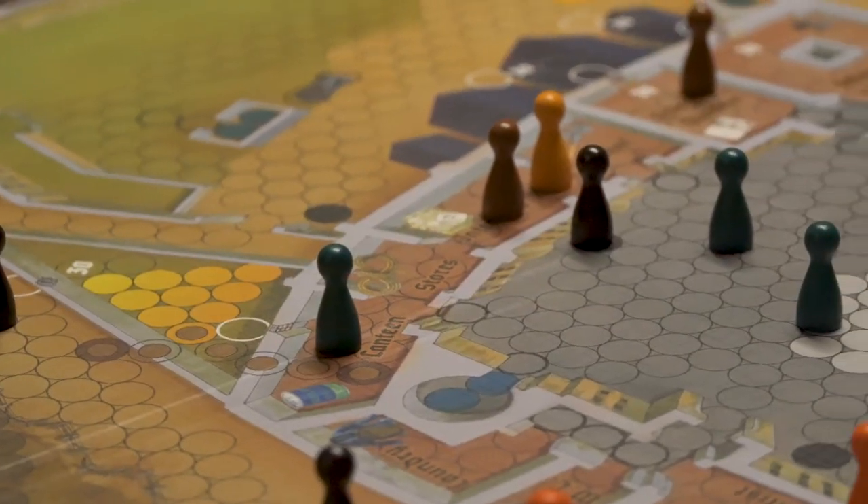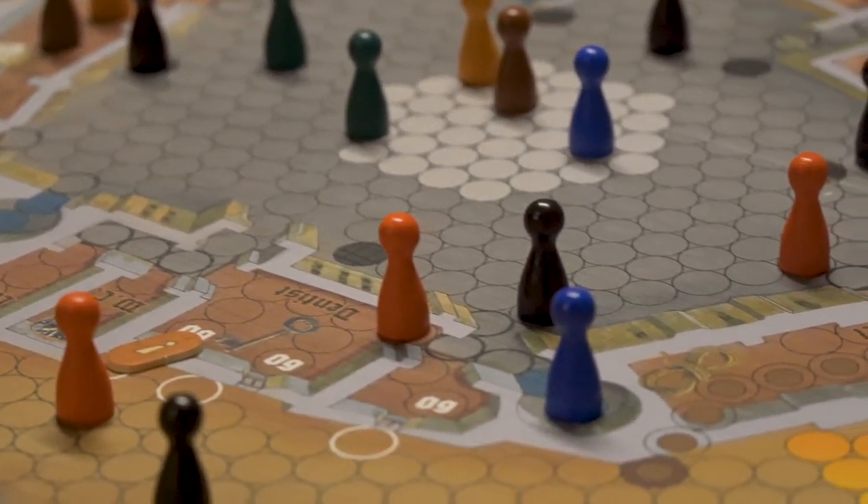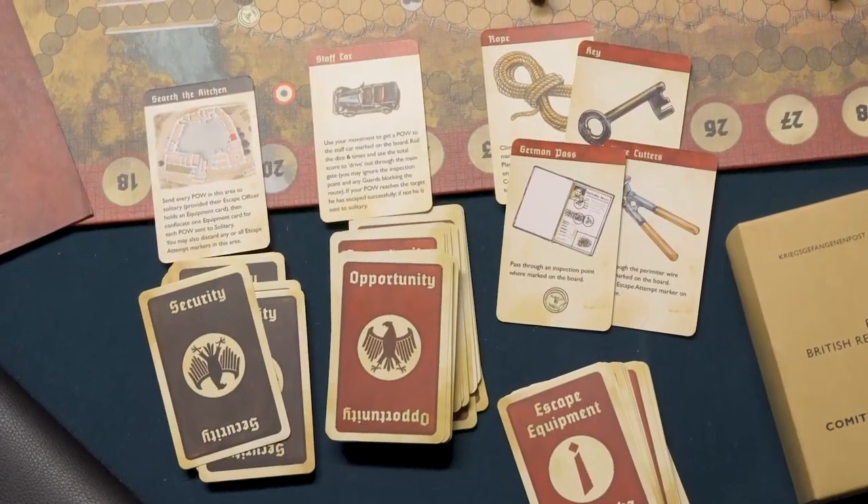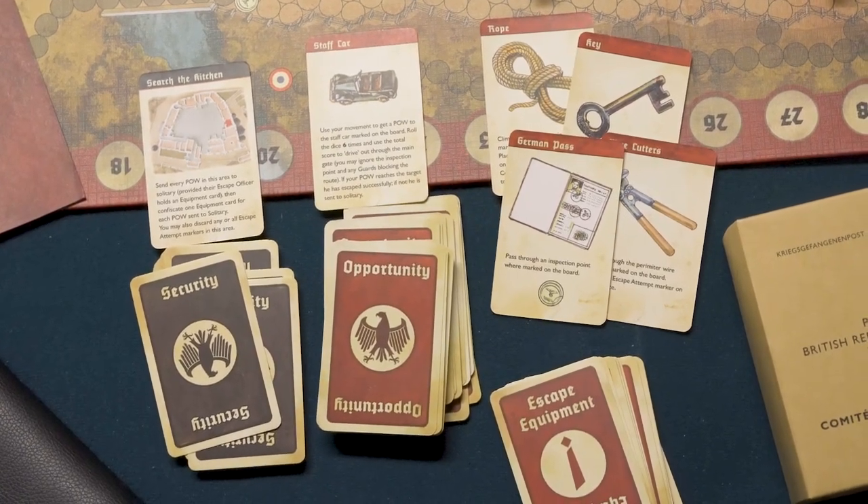You don't have to announce anything that you're doing — that's one of the fun parts of the game. The Germans have to keep an eye on where your pieces are on the board at any given time to figure out your plan and deploy their guards to stop you. The Germans have a lot at their disposal: they draw cards, can make roll calls, can arrest prisoners carrying contraband or escape items, and at the end of the day they also have the ability to shoot you as you run away.